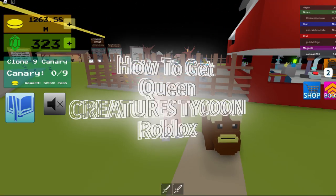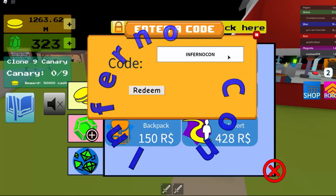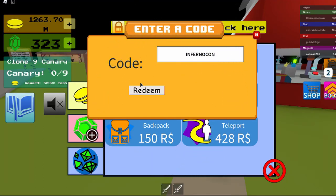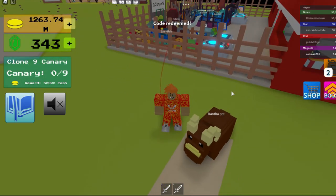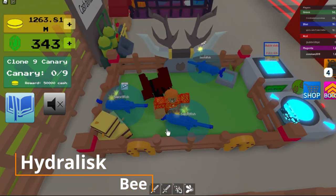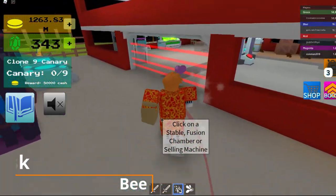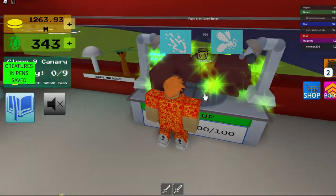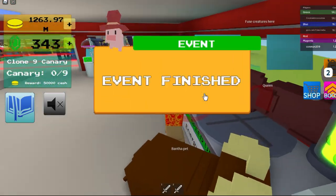Hey guys, I'm going to show you how to get the Queen. You can check out my code before. To get the Queen, you have to get the Hydralisk and V, then bring them over to the fusion chamber. And that's how you get the Queen.